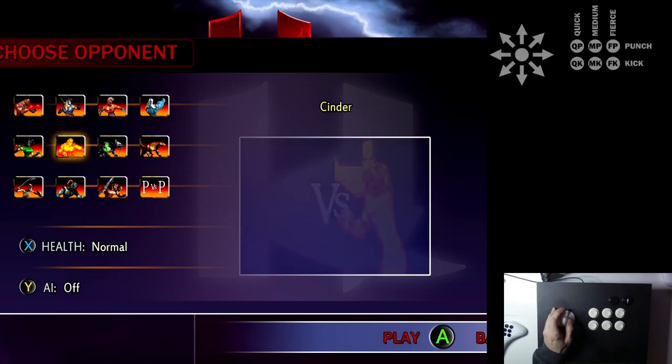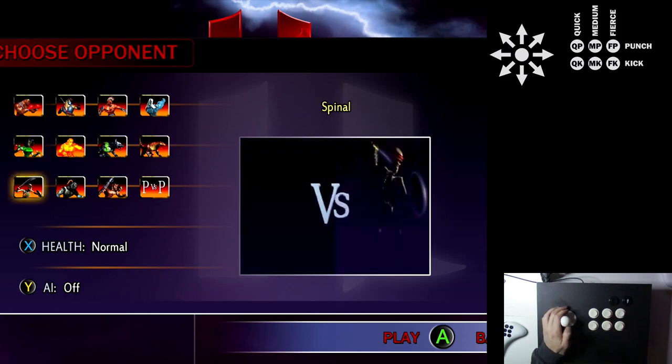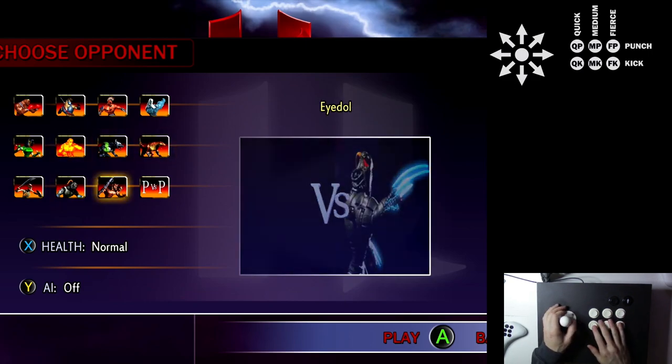All right, so we've done seven tutorials so far. We ended up skipping the spinal video at some point, but now we're moving on to Sabrewolf, and then the next two videos will be Riptor and Fulgore.